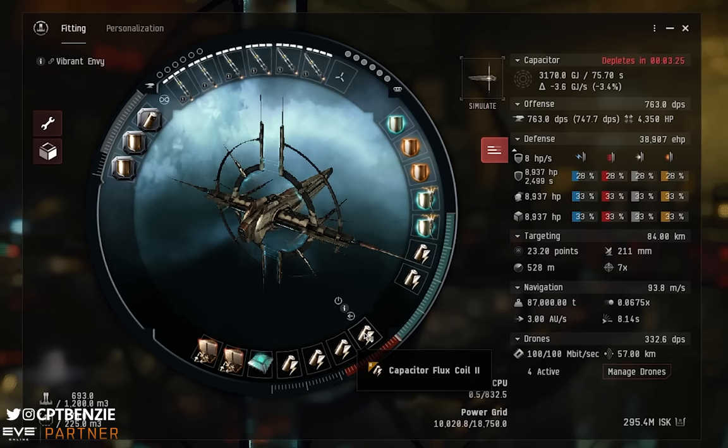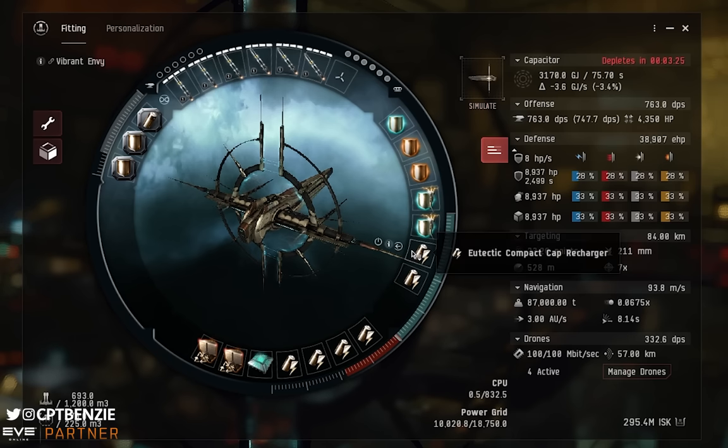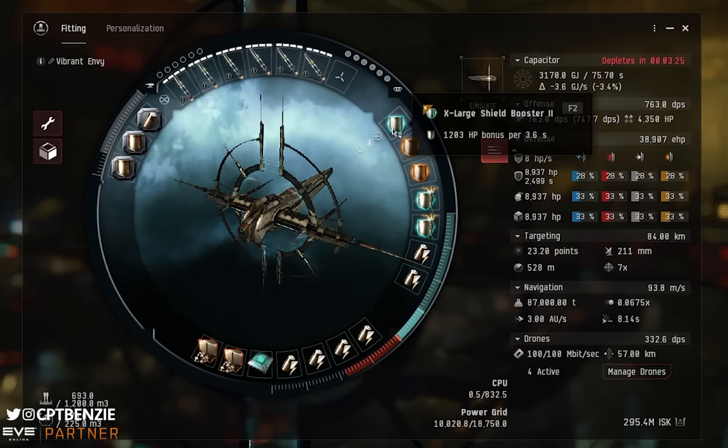In the mid slots, our last two slots are both Eutectic Compact Cap Recharges to help with cap stability. We are not cap stable in this ship at all, but we're trying to get it as high as possible. The strategy is to use the Extra Large Shield Booster on cycles: when you take damage, boost back up in quick cycles then turn it off and let the capacitor recharge. Once you're down to about half shields, cycle it up again. It's all about clever shield booster cycling.